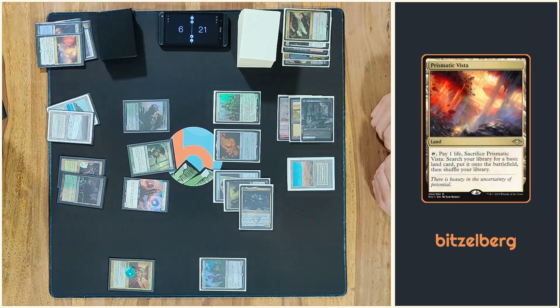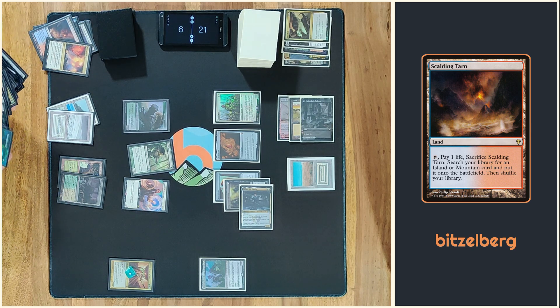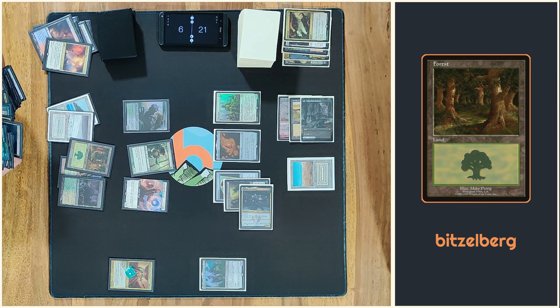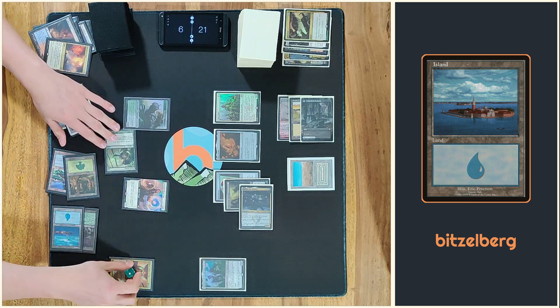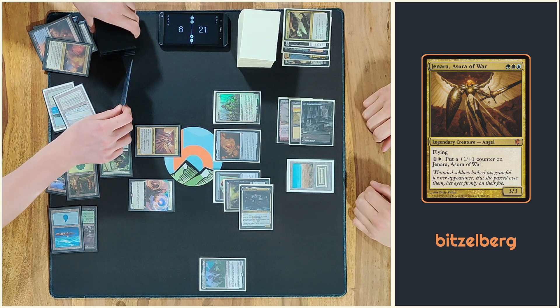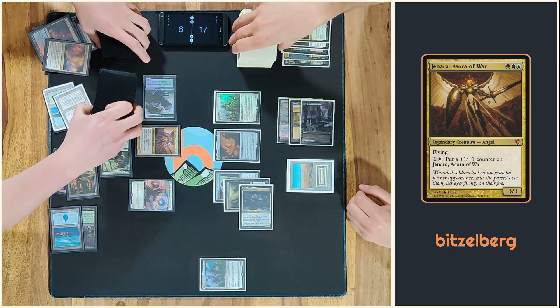Blend, double fetch. We cast Jenara. And then I will just take with the four — four I think. Okay, go now to 17. You can go.